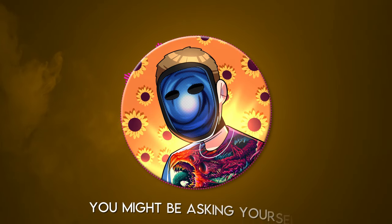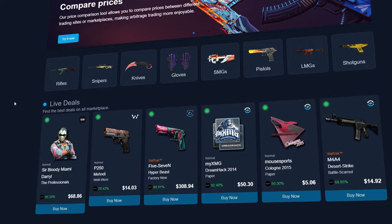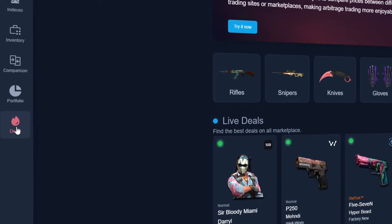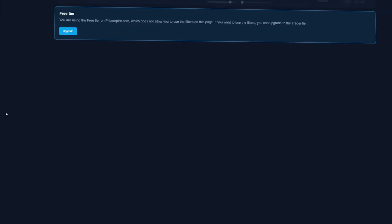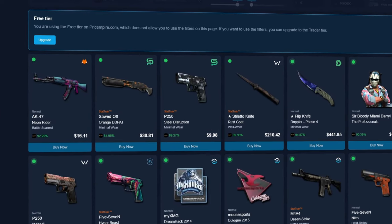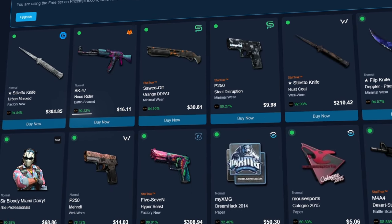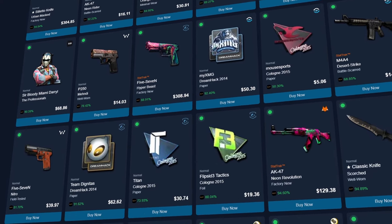Once you're all signed up, you might ask: how do I find good deals? One great place is the Deals tab of Price Empire — click the red deals button in the bottom left-hand corner of the homepage. It shows a constantly updating stream of skins with the best deals, calculated by their percentage off compared to Buff163 prices. Be careful though, because even though these deals seem promising at a quick glance, that is not always the case.